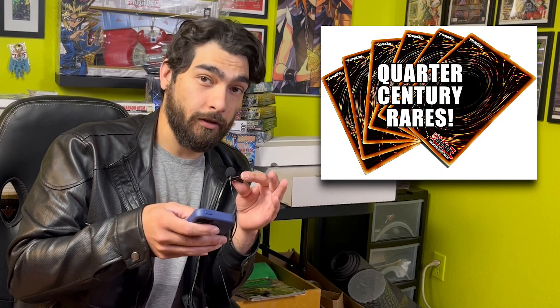We also have the god cards. It shows the Winged Dragon of Ra, of course, Obelisk the Tormentor, and Slifer the Sky Dragon — all in quarter century rare.